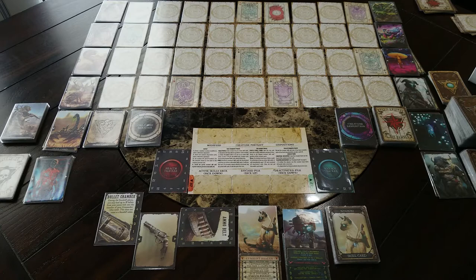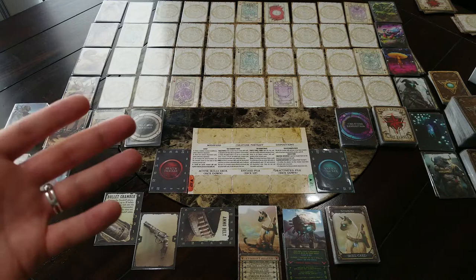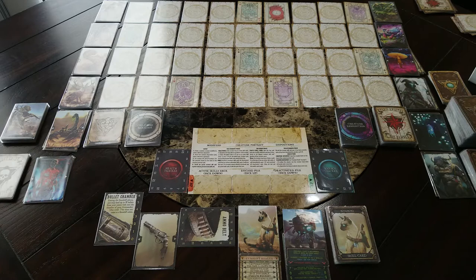There are now actually three more general creature cards. Before you would always take the three general creature skill cards and put them in with the three skill cards of the creature you're fighting to form that creature's skill deck. But now you have six general creature skill cards, so you randomly pull three of those, add them to the creature's specific three, and that forms their skill deck. This adds some unknown variety — before you knew exactly which three general skills you'd get and could plan around them.